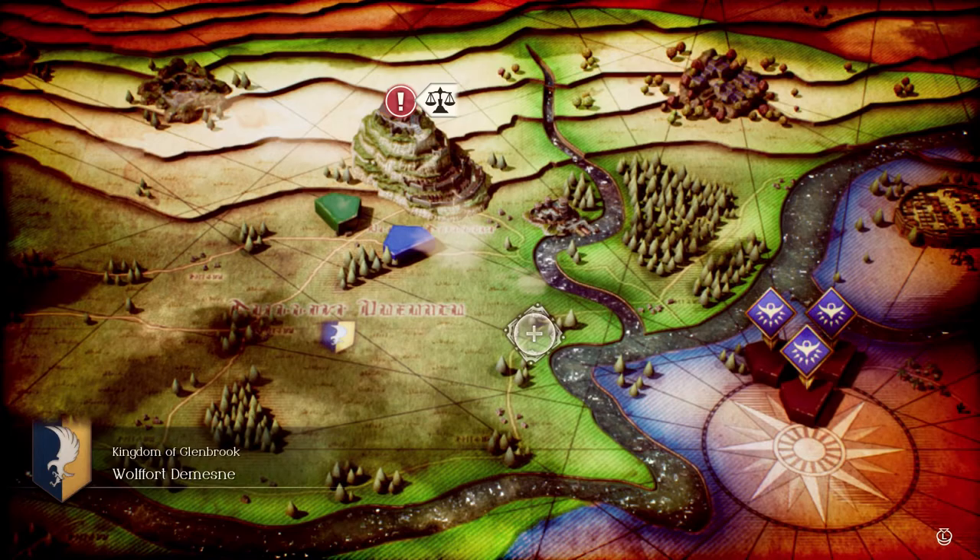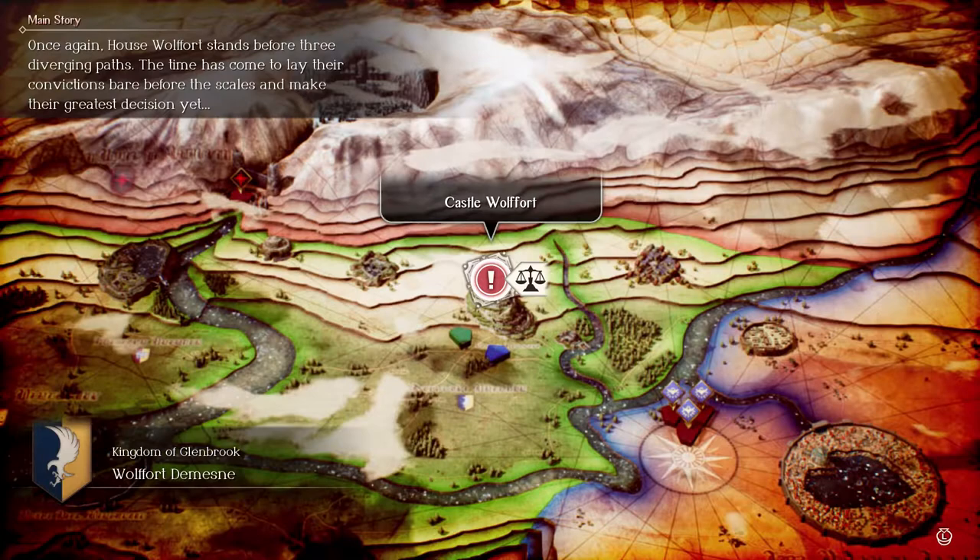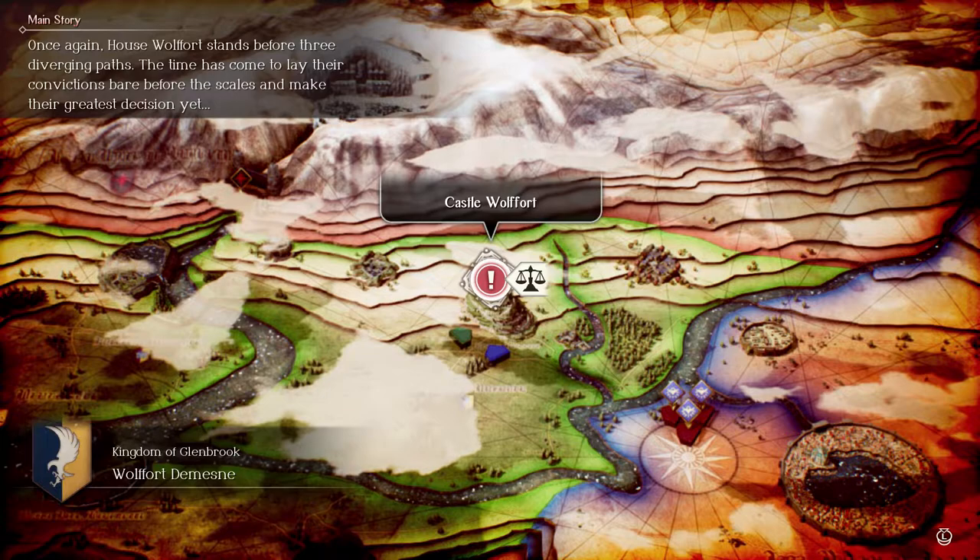That's a little rough. Either side with Hyzant, side with Esfrost, or just run away — those are the three choices. Here are the Scales of Conviction. Hyzant's army is ready to march, Esfrost's army is defending the Twins Gate, and once again House Woolfort stands before three diverging paths. It's time to lay their convictions bare before the Scales and make their greatest decision yet.